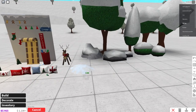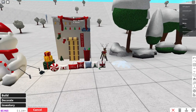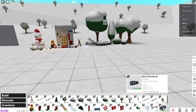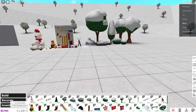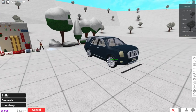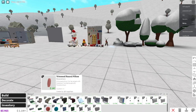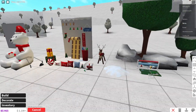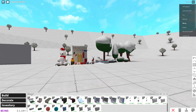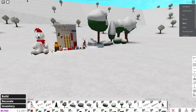We have a snow pile, a simple holiday garland you can put on your mantle, and the brand new SUV which costs around 160,000 - I'm not going to buy it right now but it's there if anyone wants to see it. We also have a brand new gift wrapping station, which is pretty cool. That's all the stuff that is brand new in this update.